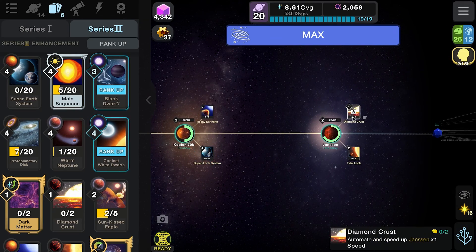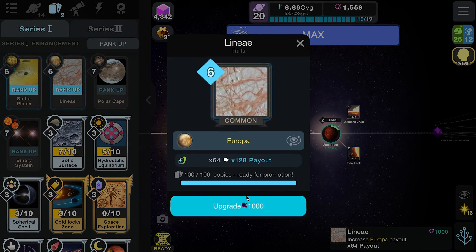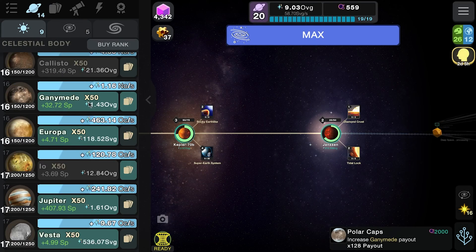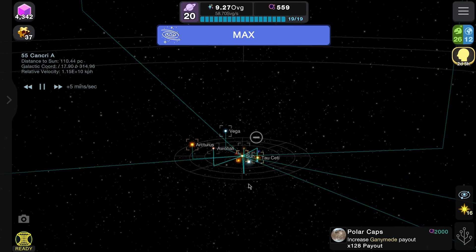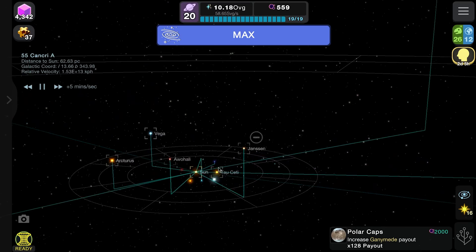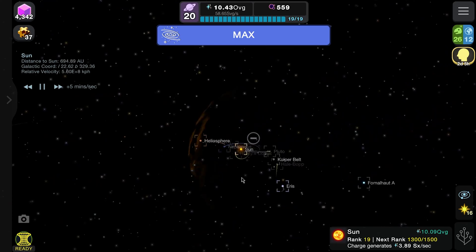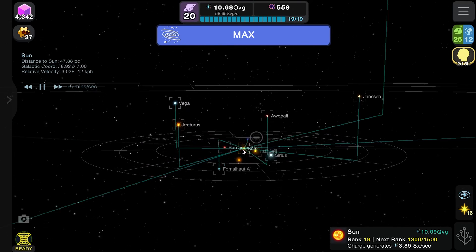We didn't get any cards for 55 Cancri - okay. These things are getting expensive now, two thousand each. Anyways guys, that will do it for today's episode. We have finished this off way faster than I thought we would actually. So that is episode 20 complete for Cell to Singularity Beyond. You can see the nice big collection of stars we've got going on here now - that is very cool, all the way from the sun outwards. That's awesome, check that out.